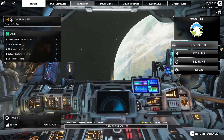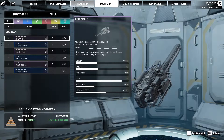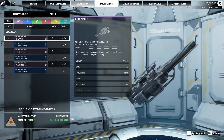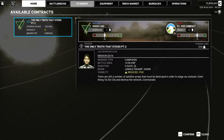Is there anything I can get here? LRM Artemis Tier 0 — doesn't that look like it? Okay. That's everybody. There we are. Let's check our contract. That's a 55, so a 310. I think we're going to be all right. There are still a number of satellite arrays that must be destroyed in order to stage our ambush. Enter Wangsai, Sin City, and destroy the network. So we need to be a little faster than 48.